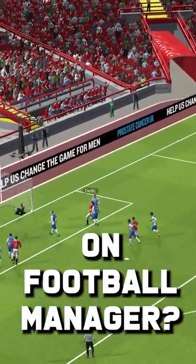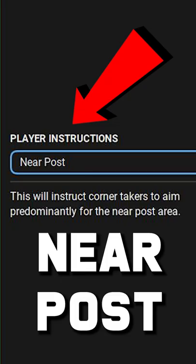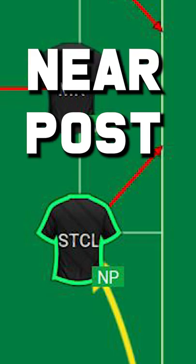How do I score so many corners on Football Manager? It's actually really simple. First off, aim for the near post. Stick your best aerial threat lurking on that near post.